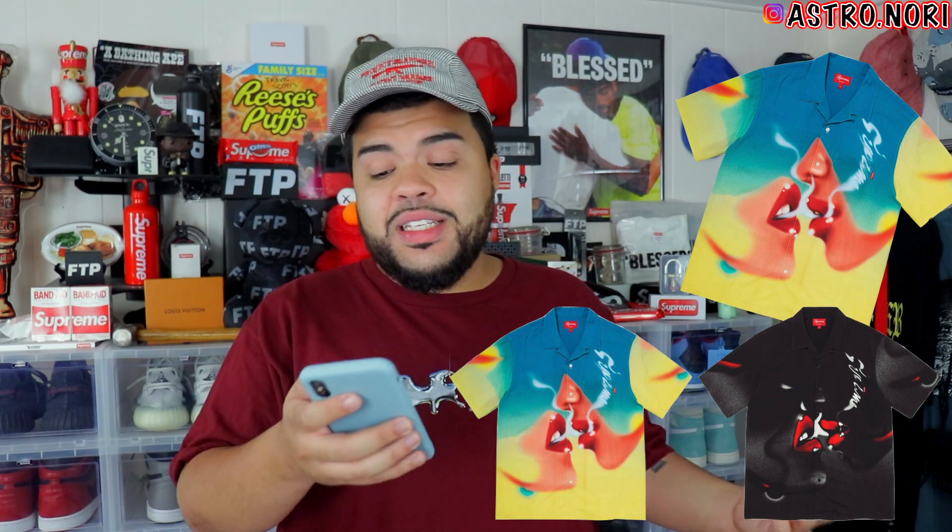We got the Blowback Rayon shirt - that's definitely fire in the black colorway. The yellow with the blue is something you wear more in spring/summer, but who's gonna be wearing a rayon in fall and winter? We got the Futura Logo five panel - that's hard. I don't have that many snapbacks and this is one I'd want, so I'm gonna try to figure it out, but there's a lot of stuff I want and my pockets don't agree.